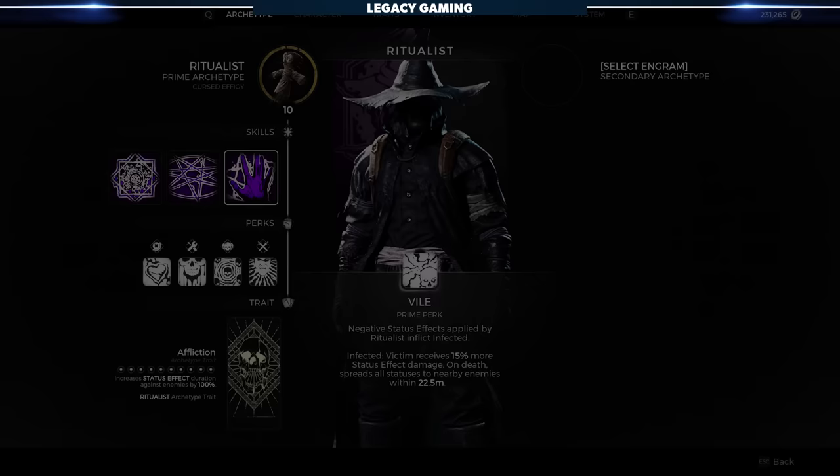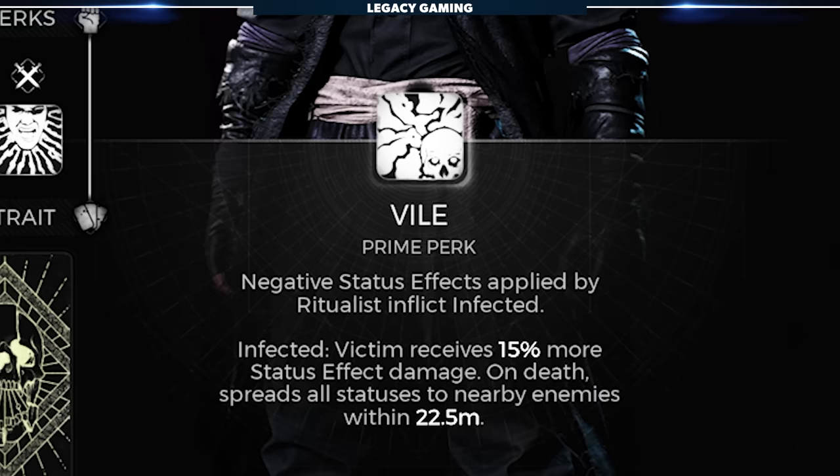The class's prime perk is Vile. Negative status effects applied by the Ritualist inflict Infected, which grants 10% more damage from status effects. On death, all status effects on the enemy spread to nearby enemies within 15 meters.